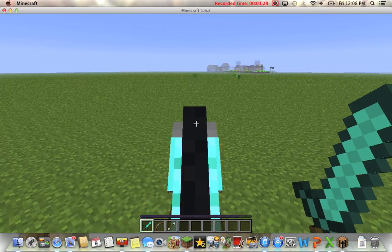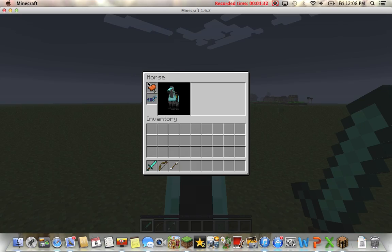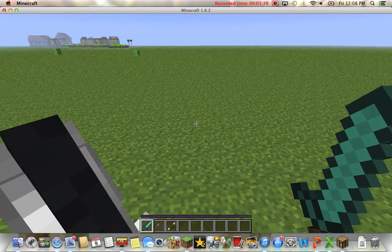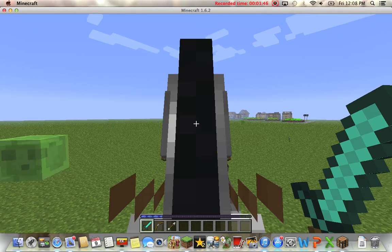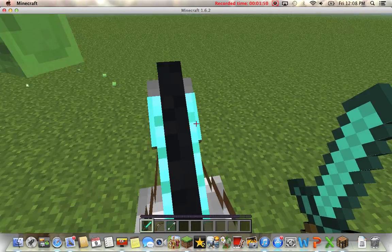We'll check out a couple other things of the update. If you get the saddle and the diamond horse stuff, right now he'll just go his own way — he doesn't care at all. But if you put the saddle on him, he'll follow whatever you do. And he looks even cooler if you put that diamond armor on him.